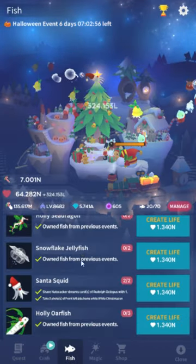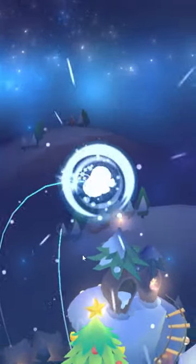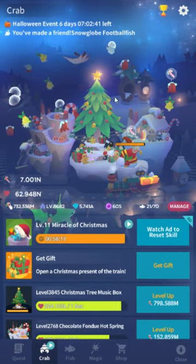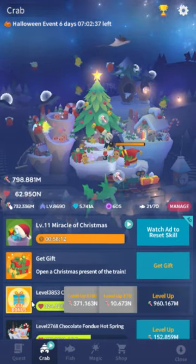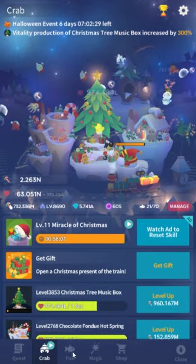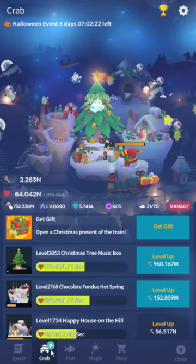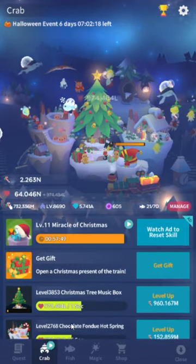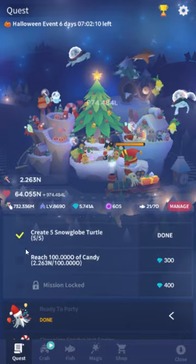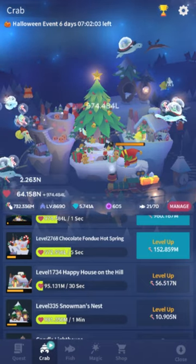You always want to buy a fish if you can, because when you buy fish in these events — though it doesn't say so — it multiplies the amount of candy you get. The basic cycle is: use candy, get candy from fish, use candy to upgrade the coral, use the crab to dance for even more candy, and from the coral get vitality to buy fish which gets you more candy. If you don't upgrade coral you're going to have a bad time — that's how the event works.